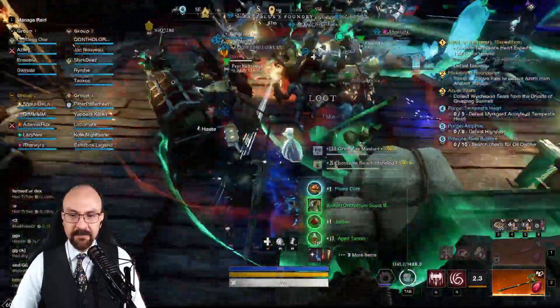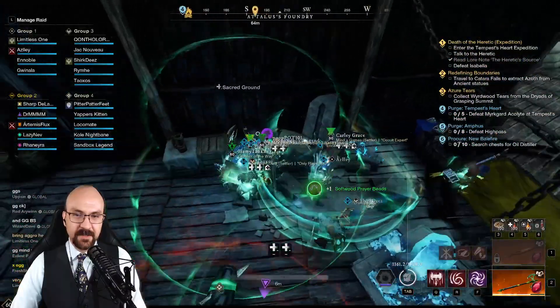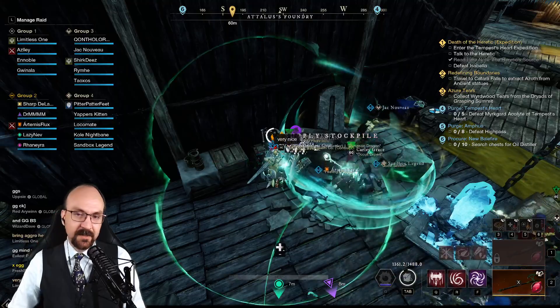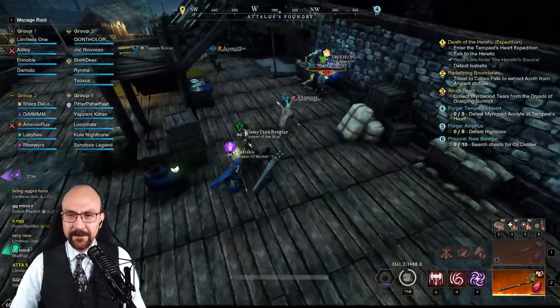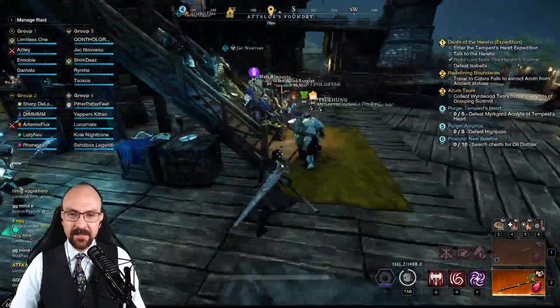I've gotten five flame cores so far this run. That's what I'm talking about. Pretty sure flame cores are a crafting material for the major human trophy — it's something. You need like three of them.